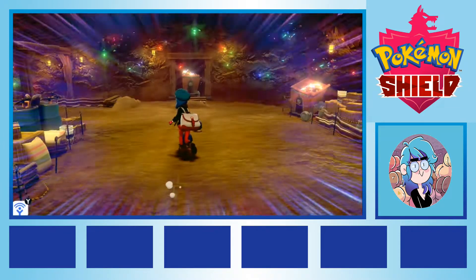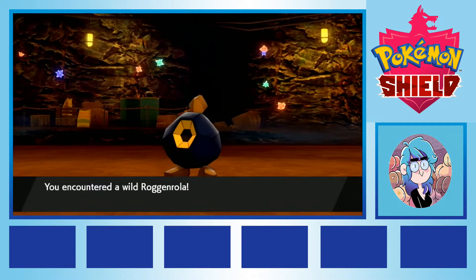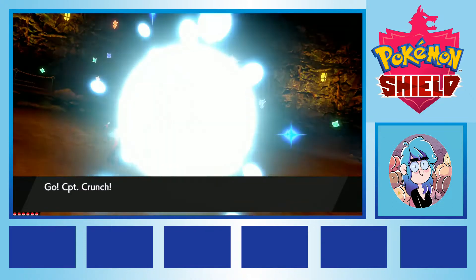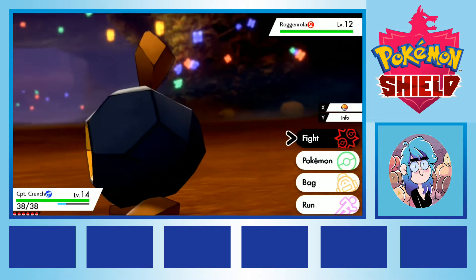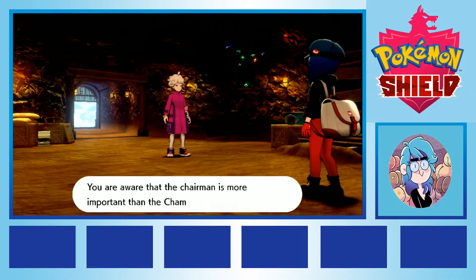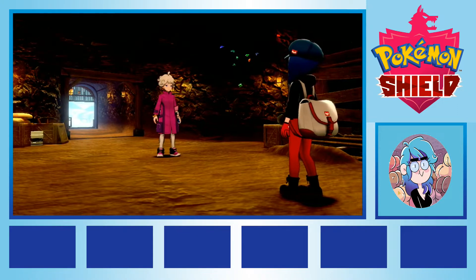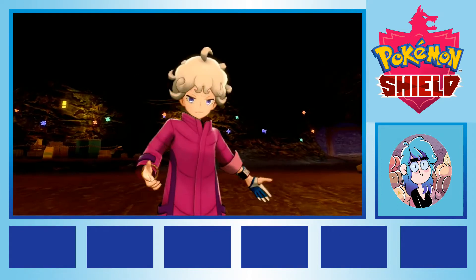Inside Galar Mine, we caught a Rolycoly, a small, heavy, adorable rock type, who again offered us a sturdy creature with a needed elemental type, to hopefully keep our adventure moving. We named them Rocky. We had a rough time in our first fight with arsehole rival Bede, but we scraped through, leaving the cave and approaching our first gym still relatively unscathed.